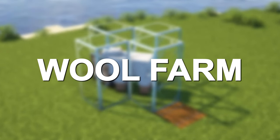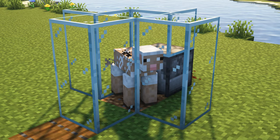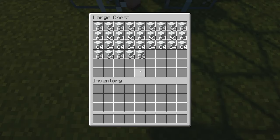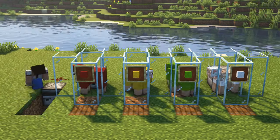This is the easiest wool farm in Minecraft. After the sheep hits the grass, the dispenser will automatically cut its wool and it will be stored in the chest. You can easily expand it to increase efficiency and get additional wool colors.